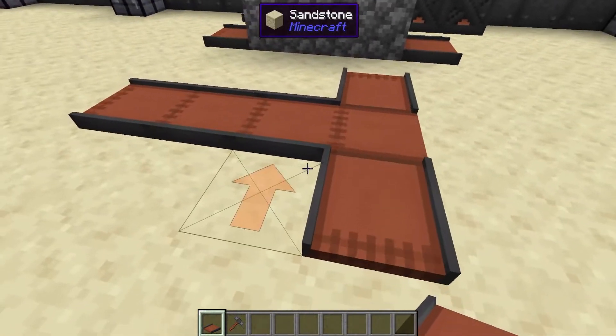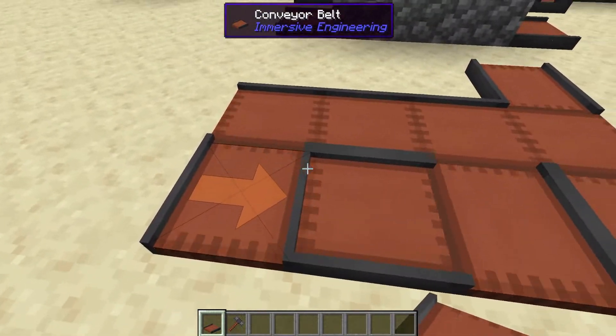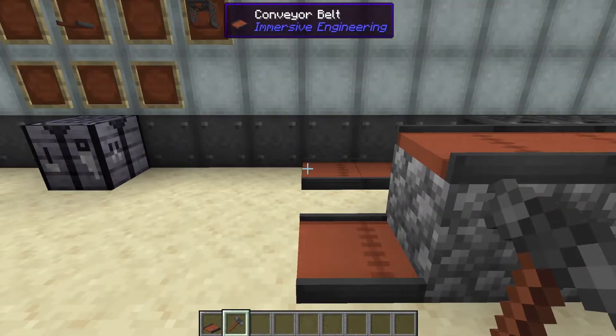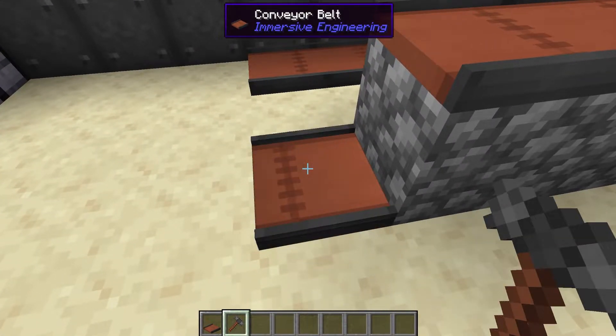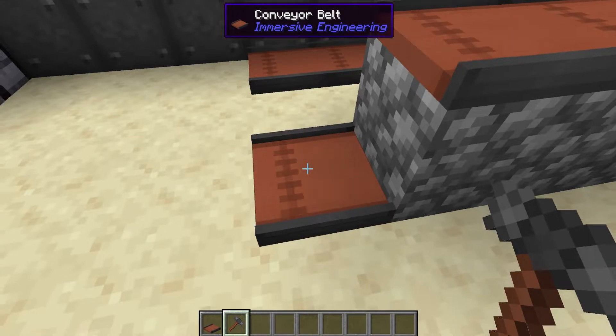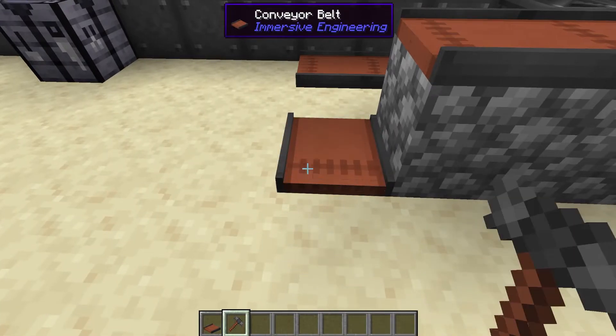You can do this in all directions at any point and to any different location. Also using our engineer's hammer, if we look at a conveyor belt and right click we can actually rotate where we have our conveyor belt, so if we placed it down slightly wrong we could just rotate it as needed.